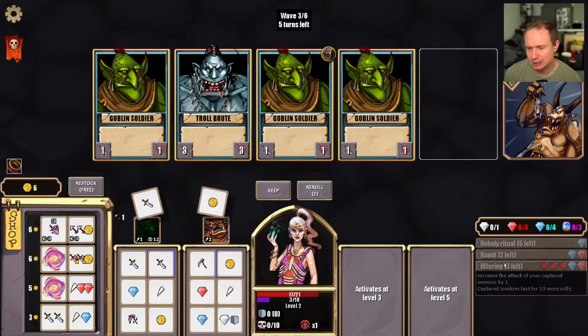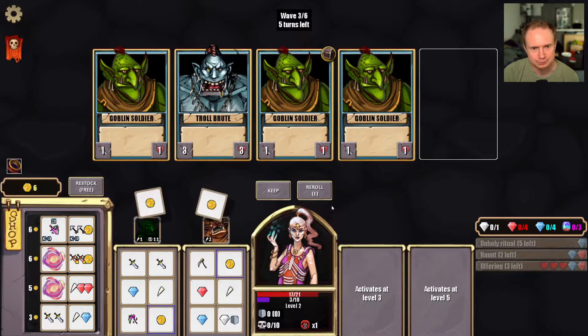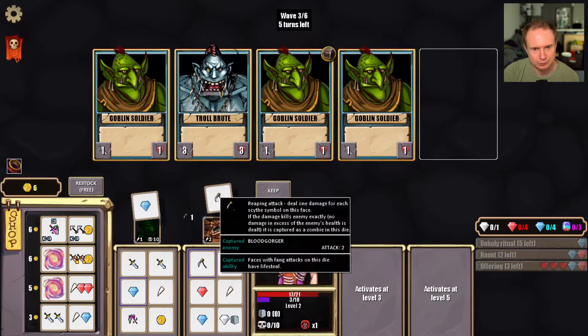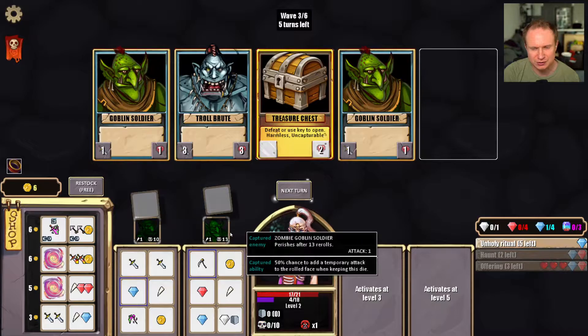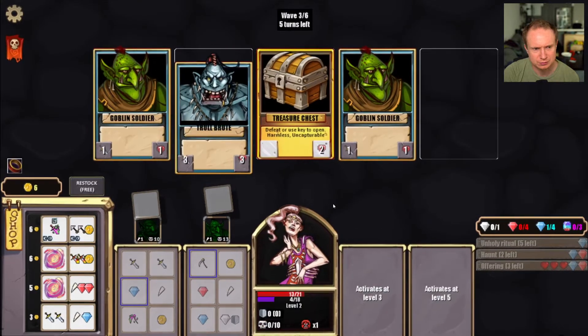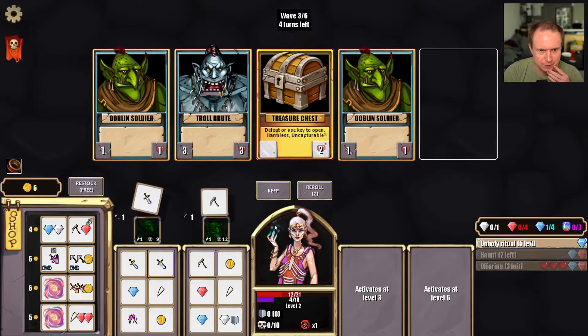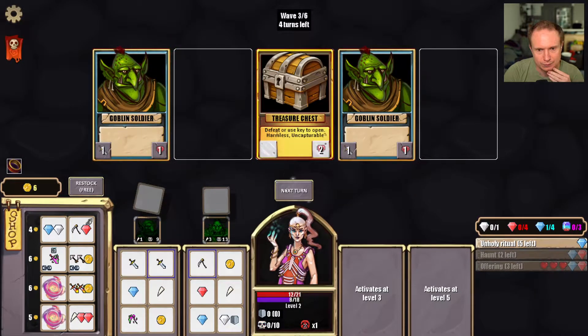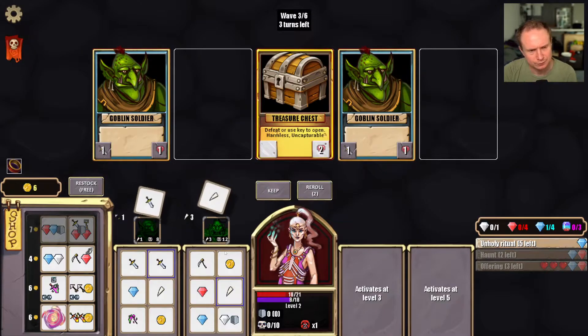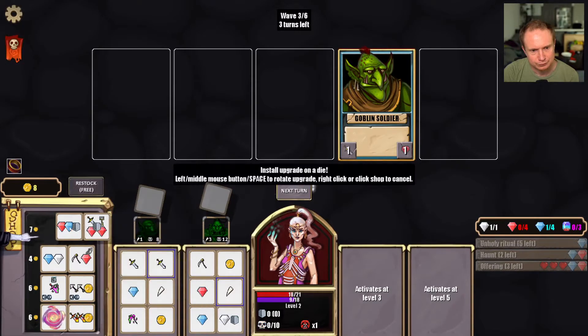Okay, so offering — increment the attack of your captured enemies by one; captured zombies last 13 more. So reaping — does this replace him? It does. Okay, I don't like that very much. Taking a ton of damage here. I also haven't noticed a single heart show up — I wonder if that's coincidental or not. I would suspect the answer is not.